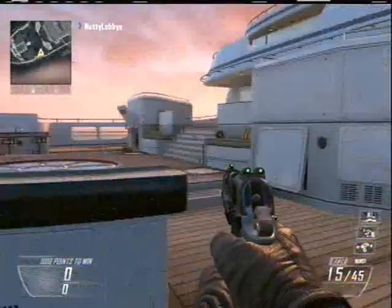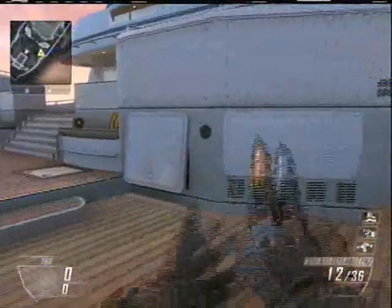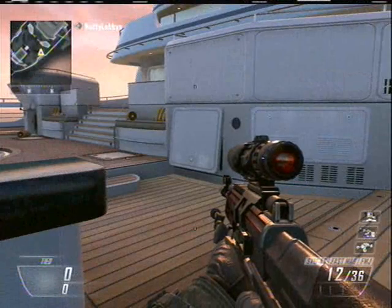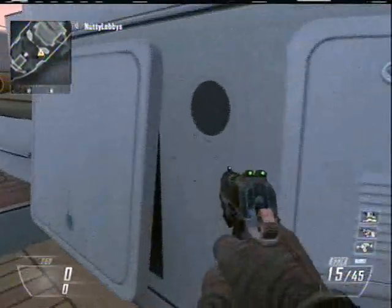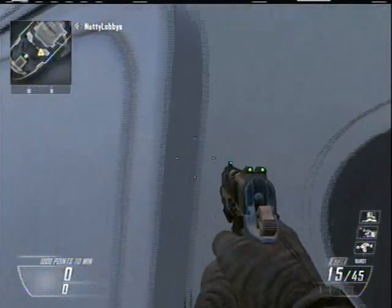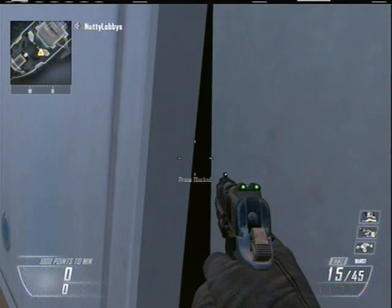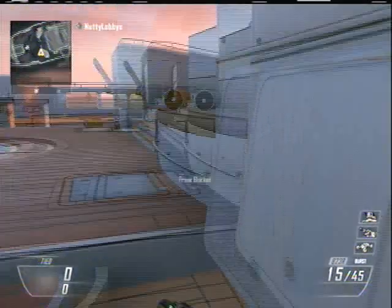Hey guys, Spectre Extreme here. I'm going to show you this little cool glitch. You can only do it on Hijacked, and there ain't really a use to it. I mean, you can get some pretty cool-looking trick shots with it, and that's about it. So what you need to do is come over to this little white door-looking thing right here, get right here, and crouch down, and keep doing it until your gun looks like this.